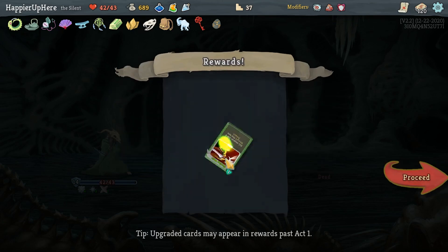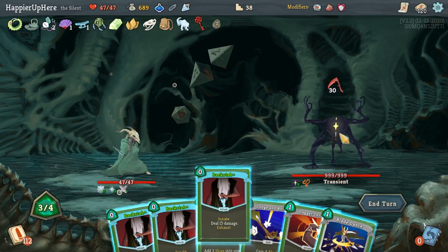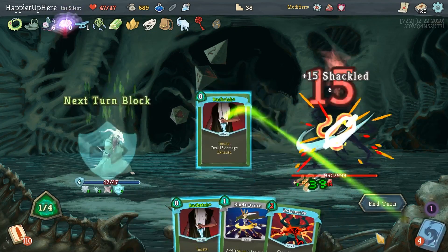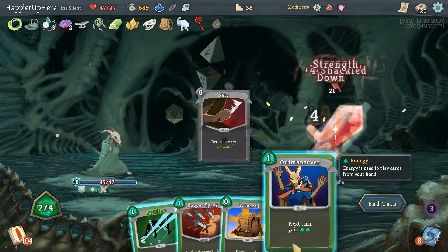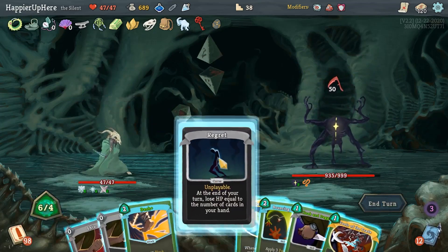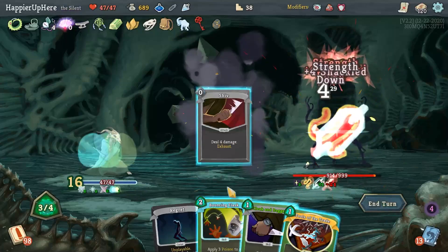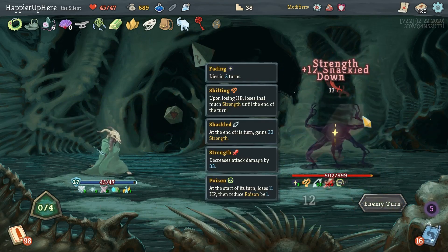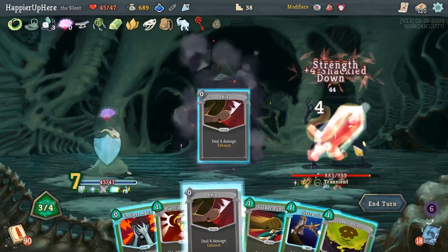Let's drink this right away. Infinite Blades, then Backstabs - let me play this to maybe get some better draws. 40 - I should be fine. Another Infinite Blades, Sucker Punch, Shiv, Out Maneuver, Dagger Spray. 30 here - After Image, Dash, Shiv - Poison will be important not just this turn but future turns - and Tools of the Trade. The poison helped me not take damage. Quick Slash, Endless Agony, Shivs, and Deadly Poison. Sucker Punch, Leg Sweep.